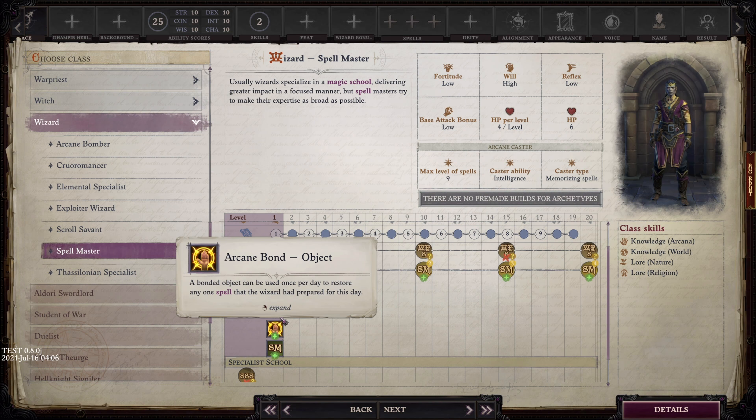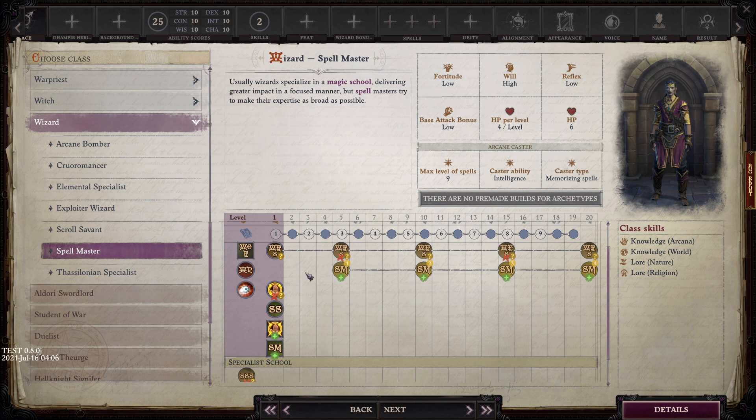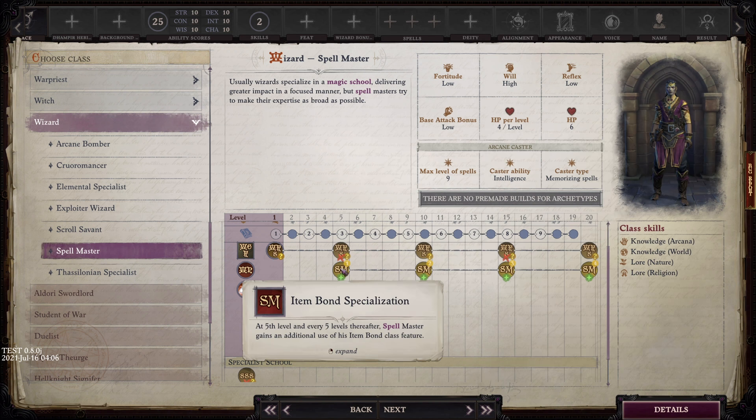In addition, you do not get to choose your arcane bond - normally a familiar or an object, both doing different things. You are forced to take the arcane bond object, which allows you to use your object to restore a spell slot per day. Starting at level five, you trade your bonus feat for Item Bond Specialization, gaining an additional use of your item bond feature at every five levels at the expense of two wizard bonus feats. At max level you'll be able to use item bond five times per day.